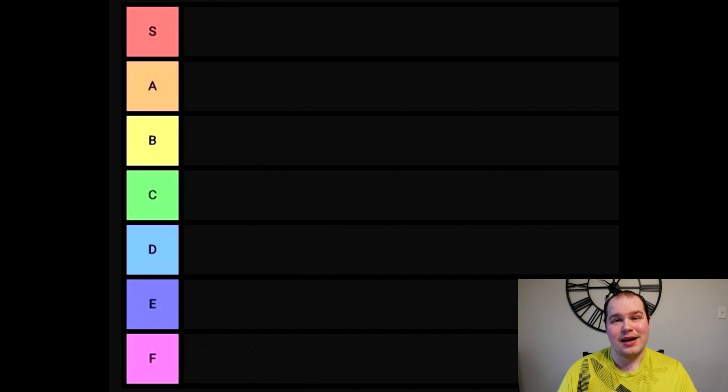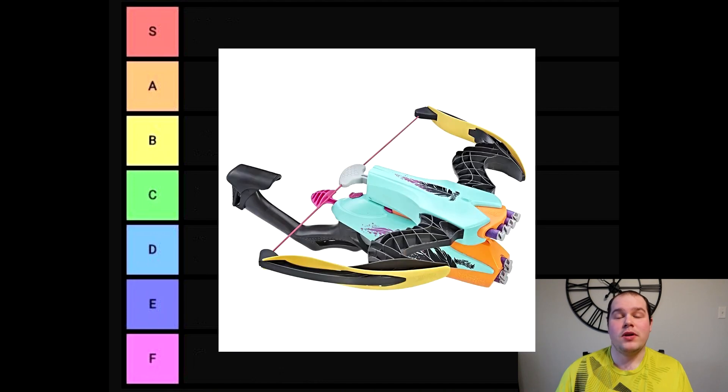We're going to start with the AccuStrike retrospective. In the same way that there were a couple of Mega blasters that came out alongside the AccuStrike line when it first came out in 2019, there were also Rebel blasters. This was essentially the last that Rebel had to offer, alongside the supposed Platinum Bow which was unfortunately scrapped. Three blasters came out from the Rebel AccuStrike line.